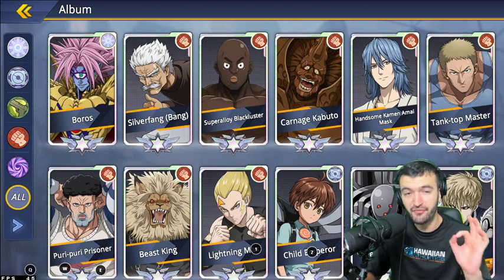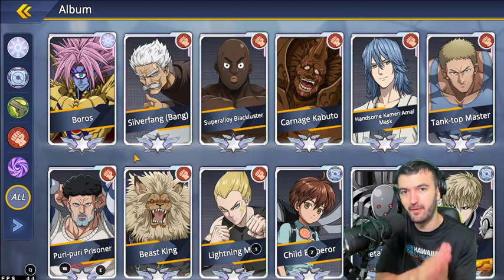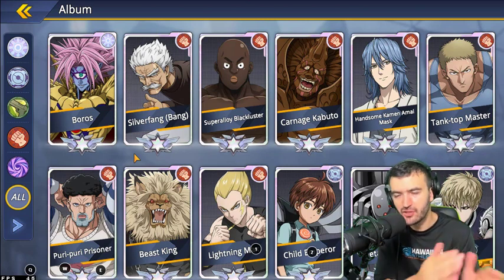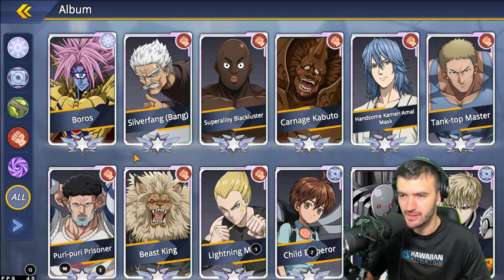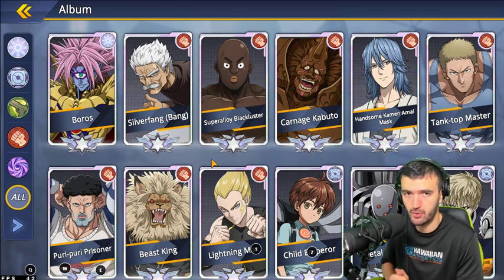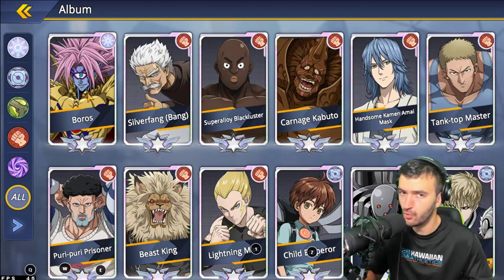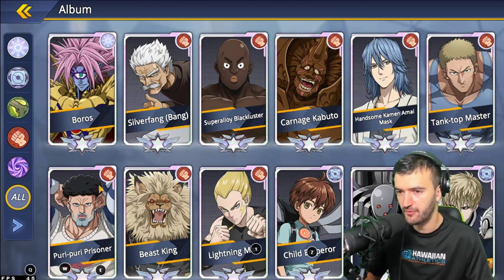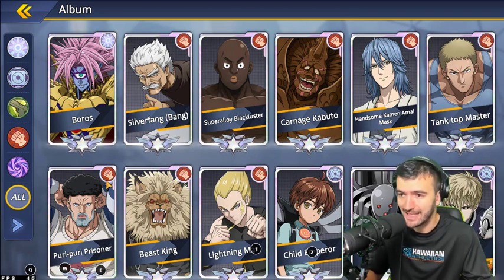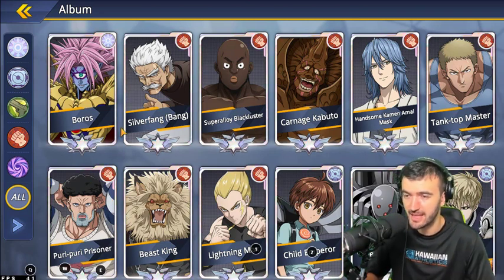If you're just starting off in the game, this will give you a beginning step on which characters you should work on. As you get better you can make your own choices on what teams you want to build. Keep in mind that team synergy is very important. Although some characters may seem really powerful, there's no rainbow aura in this faction, so you need at least three characters of a certain faction to get some kind of aura.